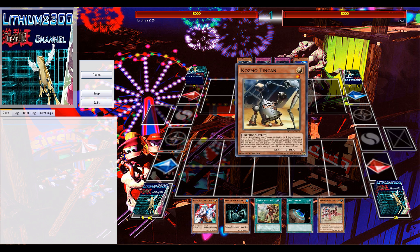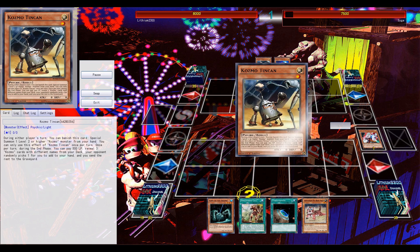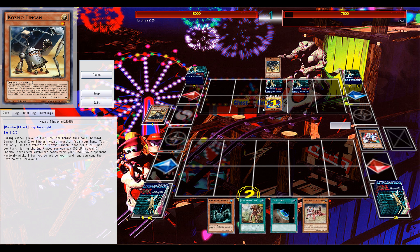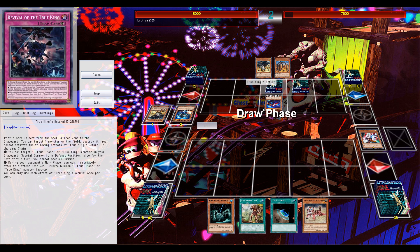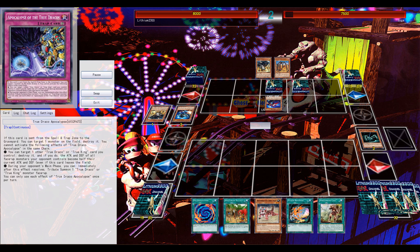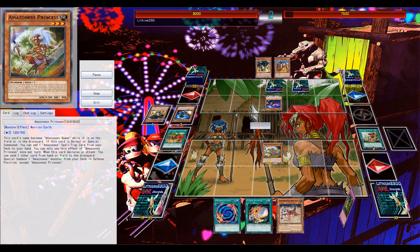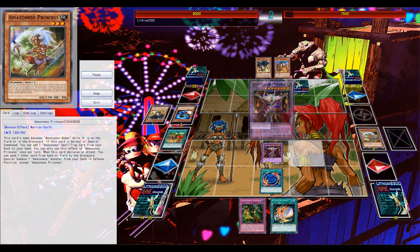Next example against what I was thinking was Cosmos — the opponent starts off, and I eventually decide to Ghost Ogre the Tin Can to force out his small monster or the Tin Can activation. So I don't need to play around a possible Dark Destroyer, or the Slip Rider potentially popping the field spell or Backrow during the end phase.